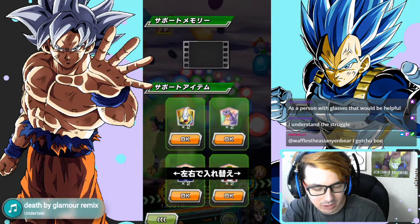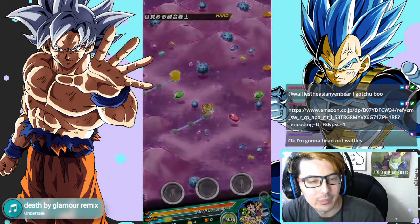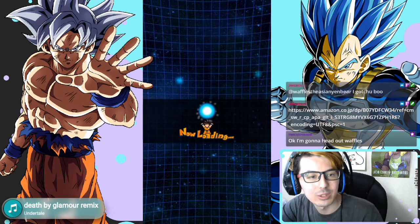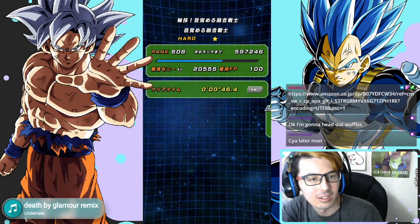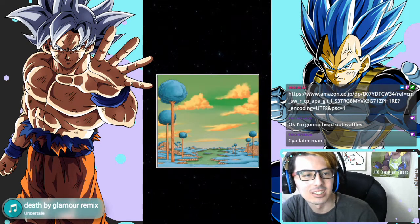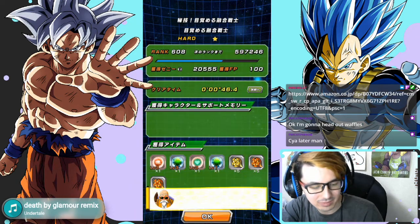The last one for the first set is just to use a support item Dende. You can also do this during stage three of the story event Fusion Reborn. You can use a Dende even if you haven't taken damage — just go in, use your Dende, and clear the stage. You do have to clear the stage, so don't quit out, but it's super easy. And that gives you the first set right there.